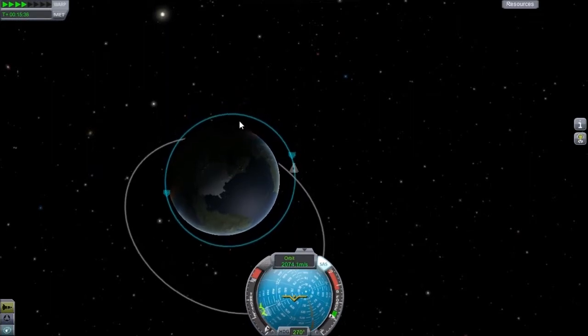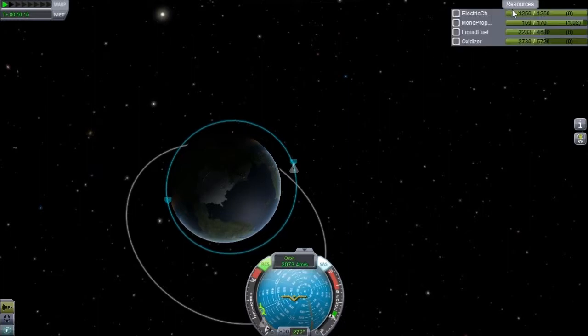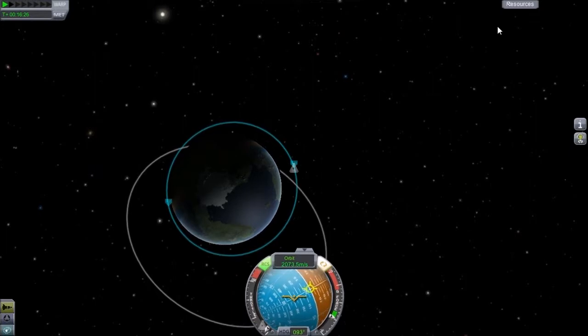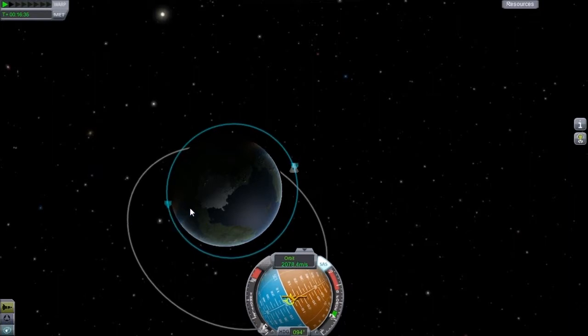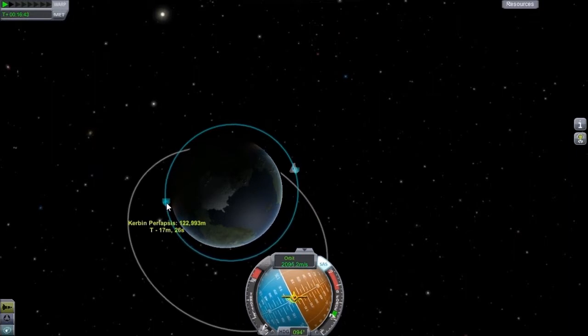And stop right about now. Try to line up again — gotta use RCS because this ship is so heavy. It will become much more maneuverable once we lose our last remaining liquid fuel booster. So let's go ahead and turn off RCS now and we'll raise our periapsis.